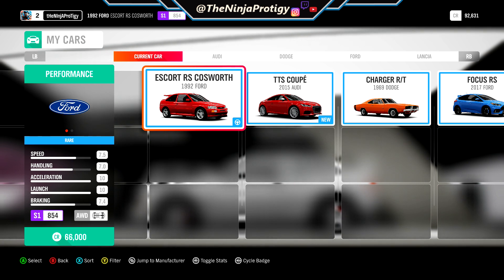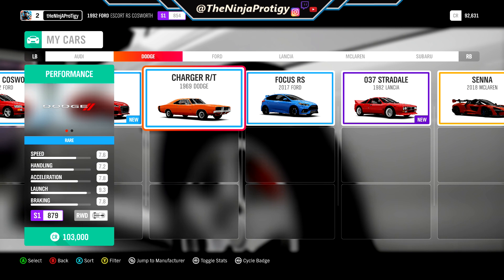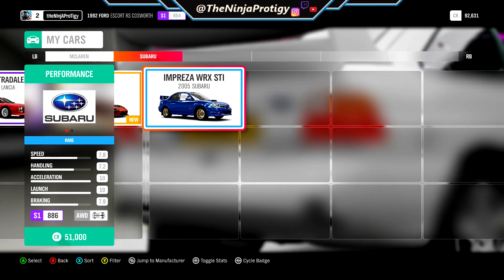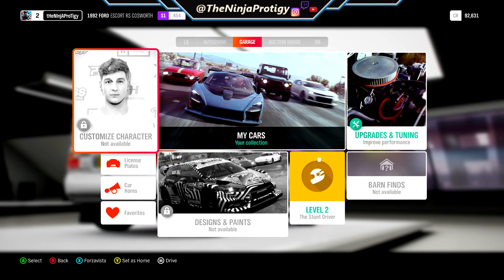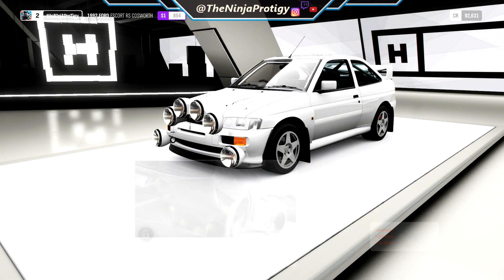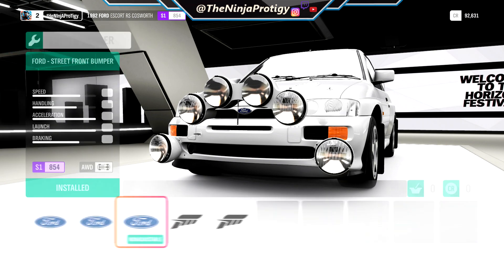I'm gonna be doing the Ford Escort. I think this would be a super cool car to do a drift build on. There's not really anything super great to do a drift build on in the demo. I would love to do the Subaru, but I think the Escort would be cool. So we're gonna go ahead and jump into this. I'm really excited to see how the drifting feels in the game.